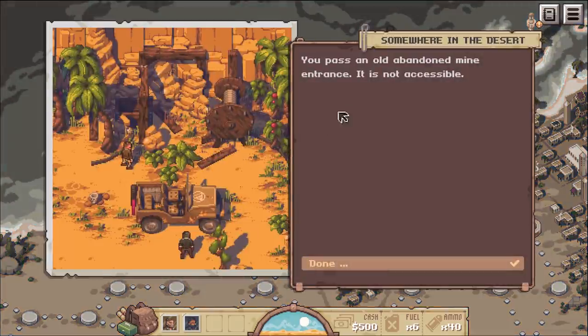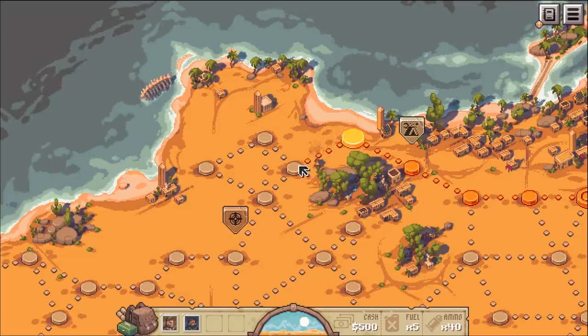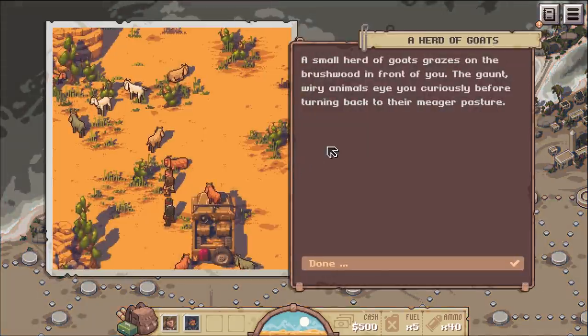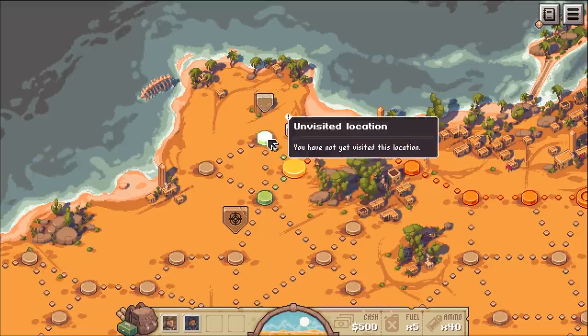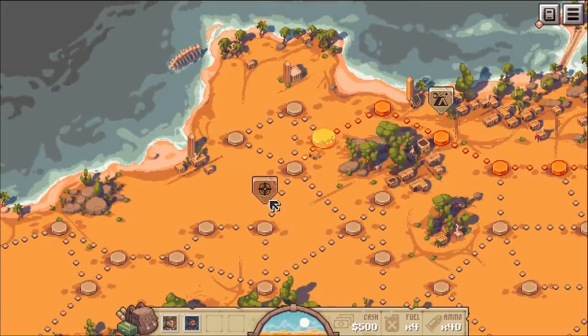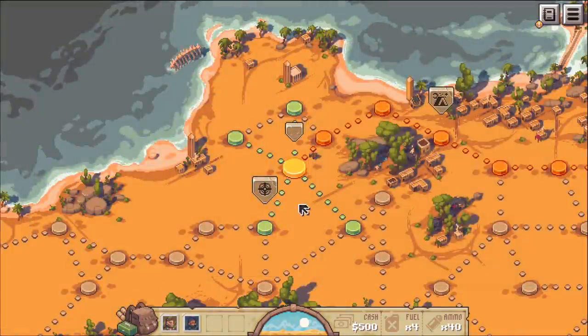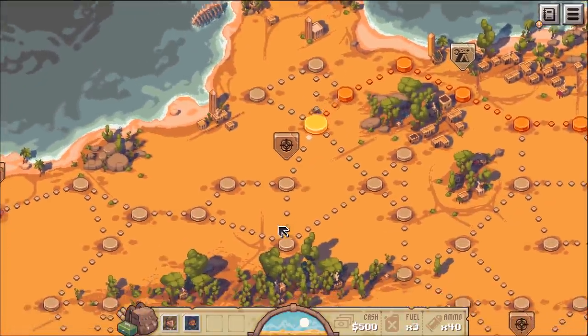We find an abandoned mine entrance - not accessible. We're running out of fuel! You can only go as long as you have fuel. We pass a small herd of goats - nothing there. When you halt next, you find a few skulls buried in the sand ground. Nothing is really going on but something better happen soon because I'm about out of gas.